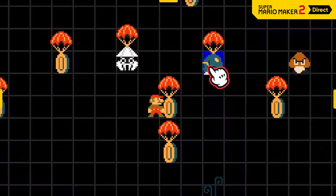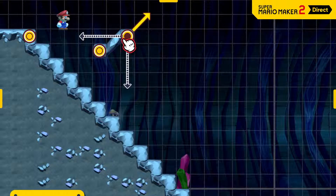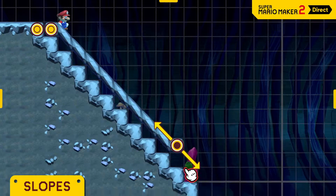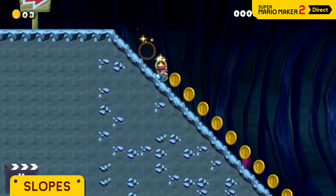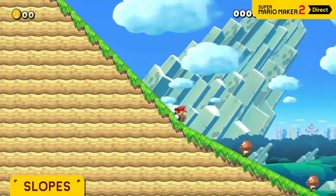Time to showcase some of this game's new tools, course parts, and features. Just pick a direction and set the length to create a slope — it's a beautiful thing. Gentler slopes are an option, too.